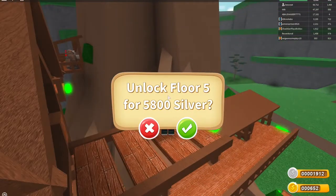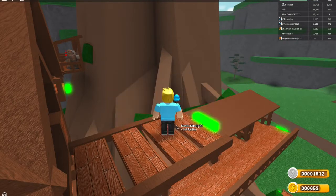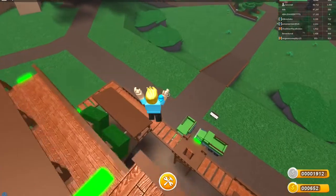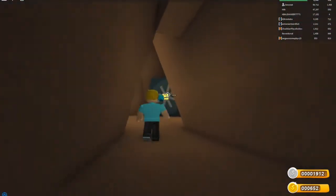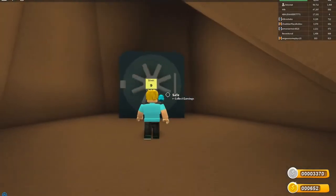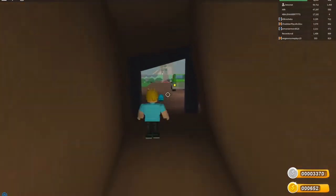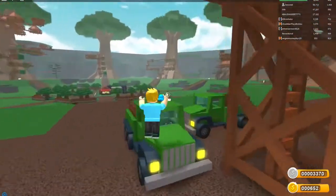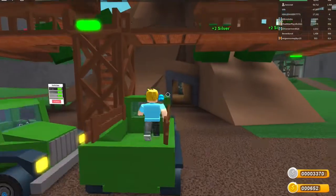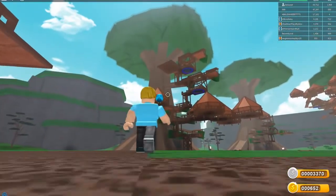Oh no - I need 5,800 silver to even unlock the next floor! I knew that was going to happen. I should get used to that. Let me check my safe - I have 3,370 silver, so I need a little bit more. I think I'm just going to wait and get some more silver so I can at least get the next floor. Look - that person up there has a helicopter!